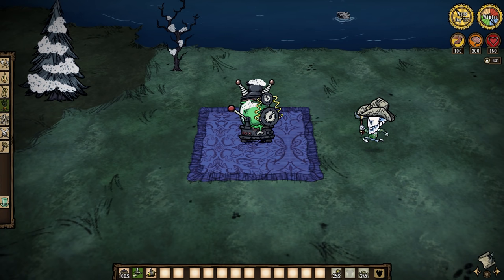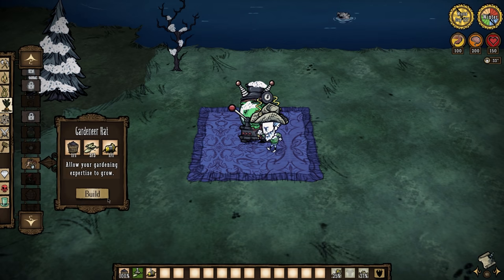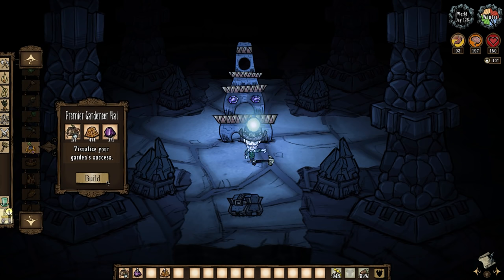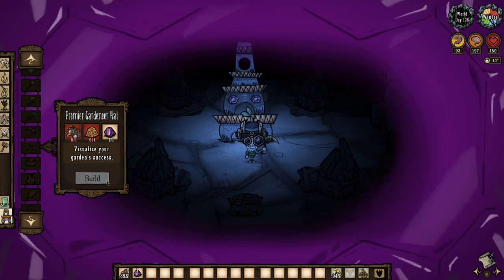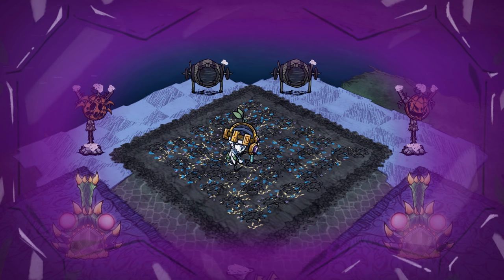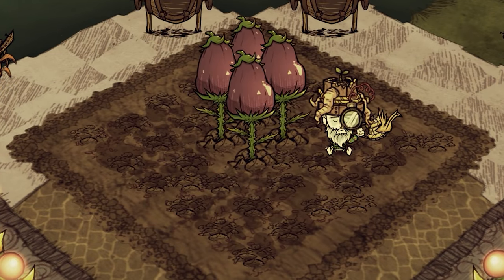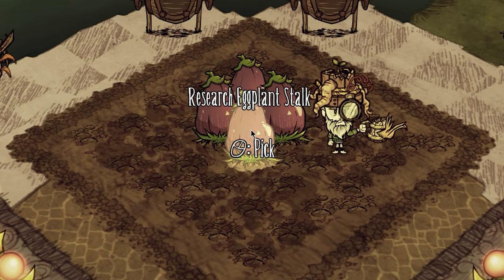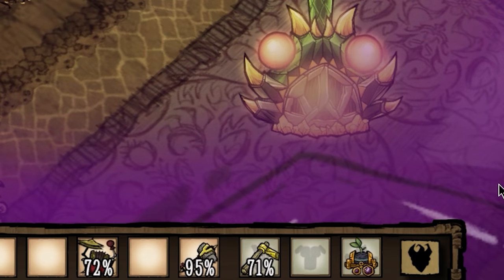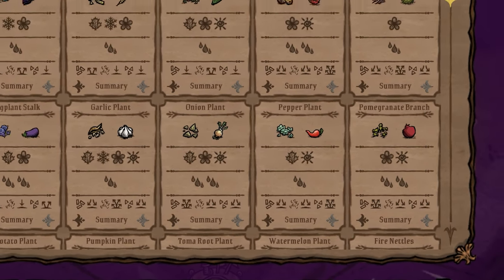Good news! There is a tool that provides you with exactly that info: the premier gardener hat. Craft a basic gardener hat at a science machine, then go to the ruins and upgrade it at a pseudoscience station. This is an invaluable tool for growing giant crops because, unlike the regular hat which will only tell you if a plant is happy or sad, the premier hat will tell you precisely what a plant needs to be happy. As you farm crops, be sure to use this hat to research the plants as they grow. Eventually this will unlock important information in your plant registry about each crop's nutrient cycling, water consumption, and seasonal preference. Right clicking your gardening hat while worn will pull up your registry, and each crop will have an entry with that information.